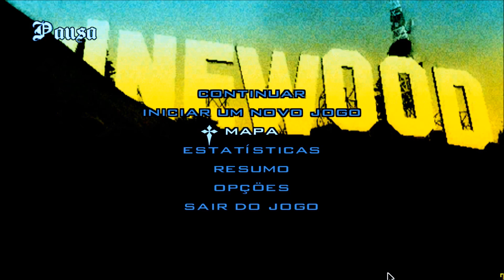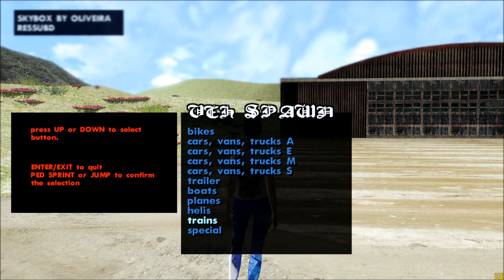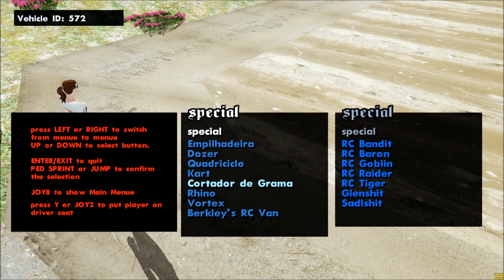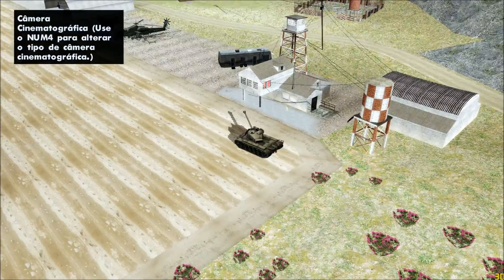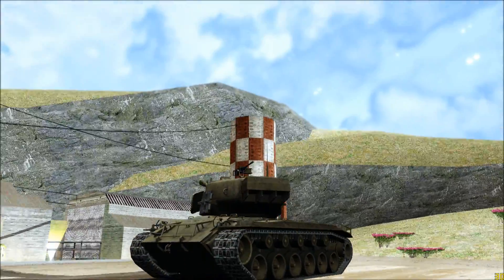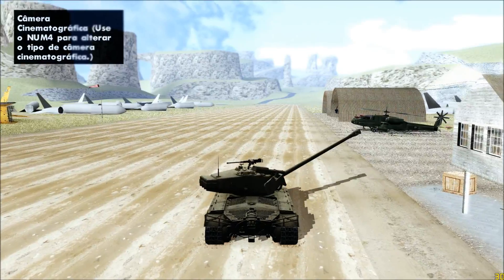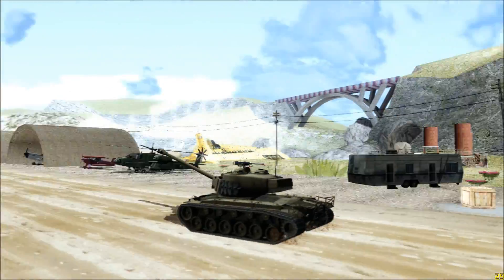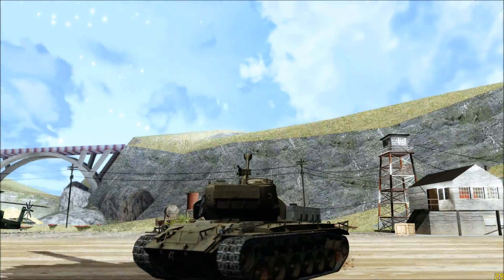Rhino Trax — ele era pra ser funcional, porque esse é o arquivo funcional. Por que que não tá funcionando? O Cleo Mod Loader é esse, pra ativar — Rhino Trax. O site não vai ficar verificando isso. Ah, tem que reiniciar. Funcionou! Agora sim, e olha que o Rhino é em alta definição. Engraçado que o Cleo Mod Loader já tava ativado. Tem que dar um reload do game.